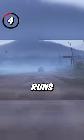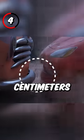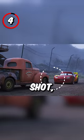4. When McQueen almost runs into Smokey, he seems to stop centimeters away from him, but in the next shot, he's much farther back.